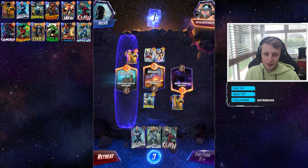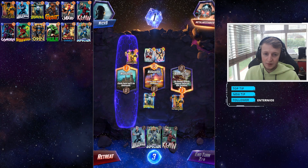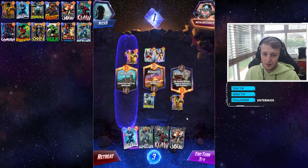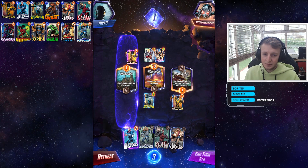Trying to figure out what this opponent is doing. On-reveal effects happen twice at this location — that is great, because we've got Jubilee and that ability will then happen twice.